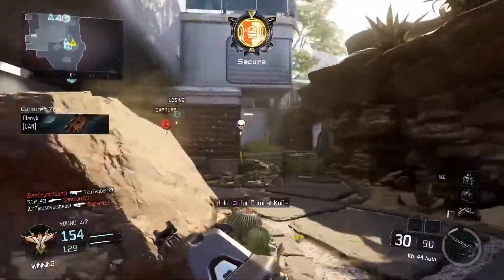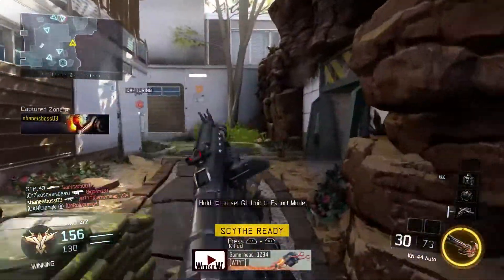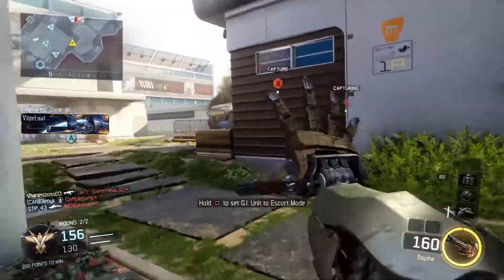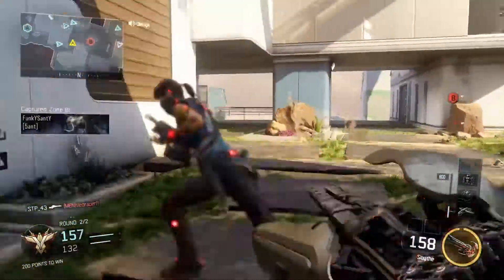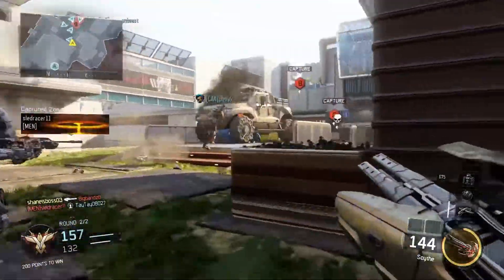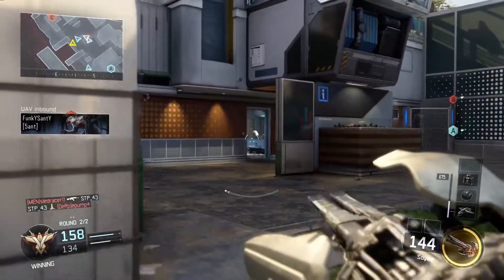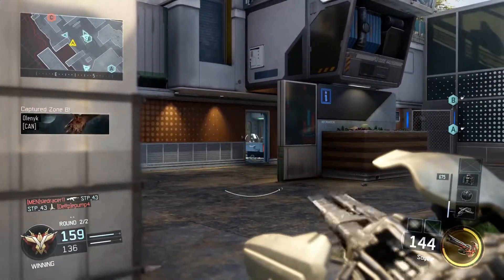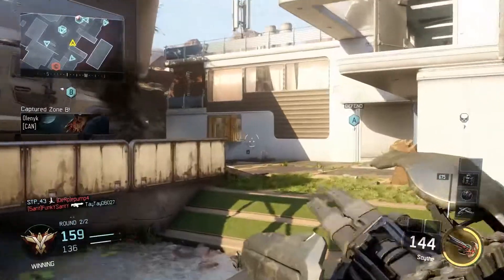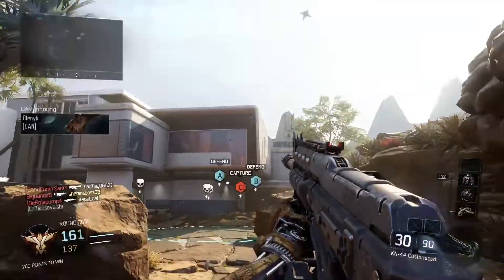The KN-44 is my favorite gun since prestiging. I just really like it. In close quarters it's an absolute beast with rapid fire. Rapid fire is not supposed to do that much, but I found it did a lot for this gun — it was able to make me kill up close so much quicker, just enough to beat some of those other guns you usually lose to.